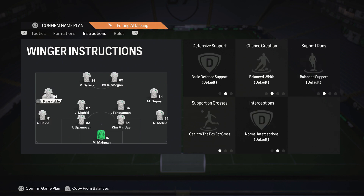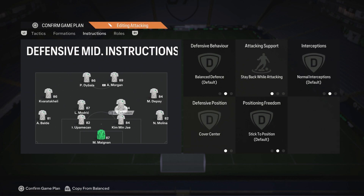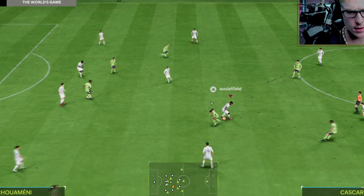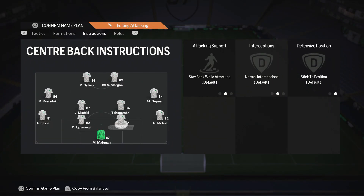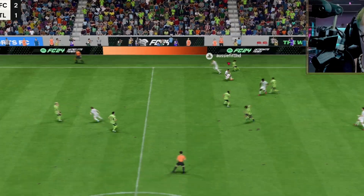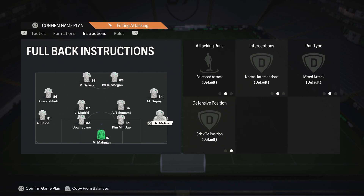When it comes to the two wingers, nothing has changed except for 'get into the box for a cross.' When it comes to Modric and Tushimani, they're both on 'stay back and cover center' — that's significant, so you have a solid defense. You don't want your CDMs getting forward this year. Balde and Molina are on unbalanced because overlapping runs are very important this year — it gives you a lot more attacking prowess. When they're unbalanced, they don't get forward enough to make you susceptible to a counter attack, as long as you can defend a decent amount.